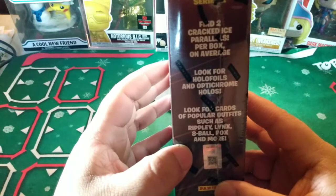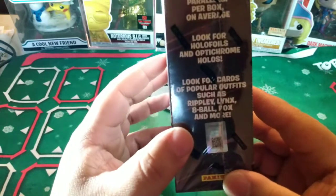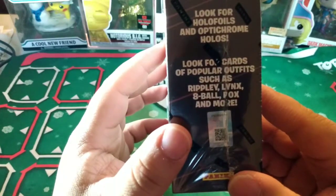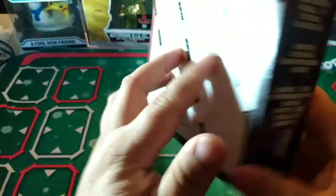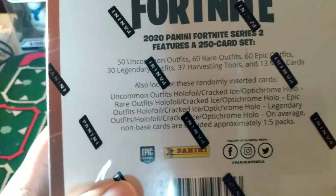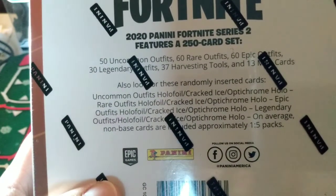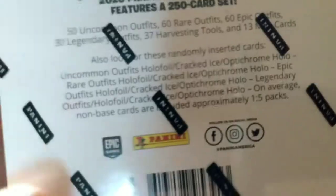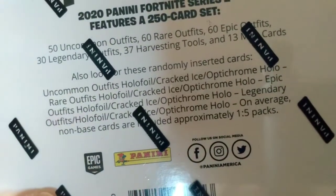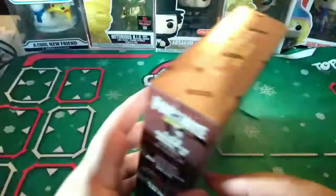You'll find two Cracked Ice Parallels per box. Look for Foils and Optichromes. Look for cards of popular outfits such as the Ripley, Lynx, 8-Ball, Fox, and more. 50 Uncommon Outfits, 60 Rare Outfits, 60 Epics, 30 Legendaries, 37 Harvesting Tools, and 13 Map Cards. There's your odds. Let's open this.